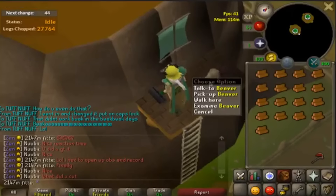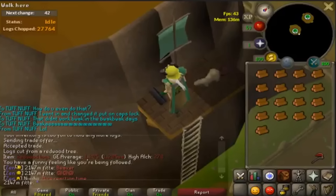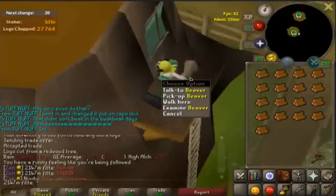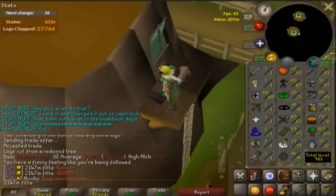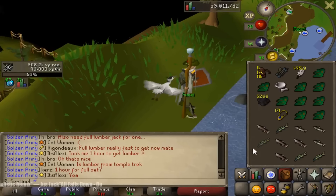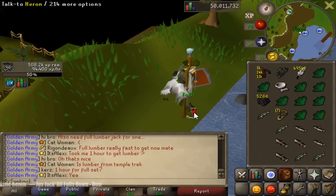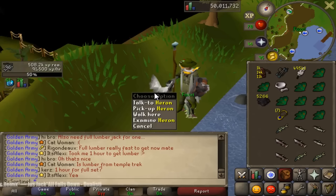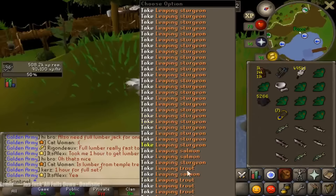Usually we see pets achieved at low kill counts or levels, but how about we feature some well-deserved pets today? Take214750, for example — he received his beaver on just over 24 million XP. Up next we have RS Sentinel, and he just got his heron pet on 96 fishing. He didn't realize until quite a while later. Let's roll his reaction.